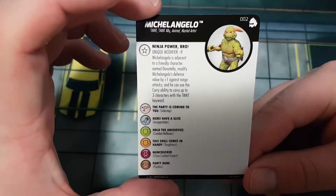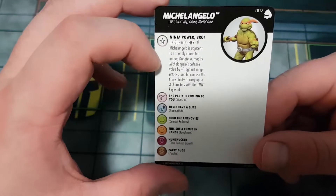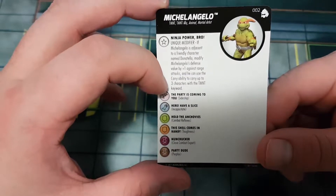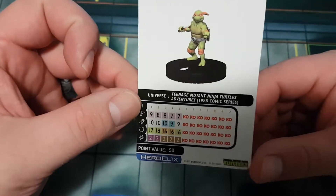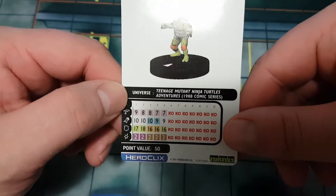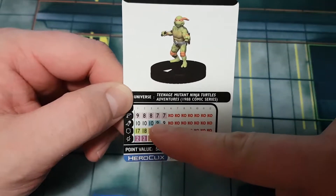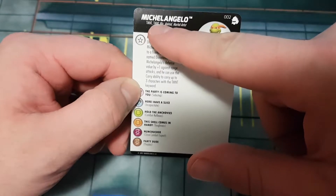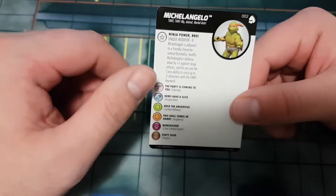Michelangelo also has TMNT, TMNT ally, animal, and martial artist keywords. His ninja power bro is triggered by Donatello — plus one defense against range attacks when adjacent. He's a little more close combat focused and again not super competitive, but on a TMNT team he's a great get-in-your-face combatant that turns into a perplexer later on. His sidestep combined with the ability to carry three TMNT keyword characters goes a long way. Don't neglect that the TMNT keyword isn't limited to these specific figures — it could be another Donatello, like a chase.